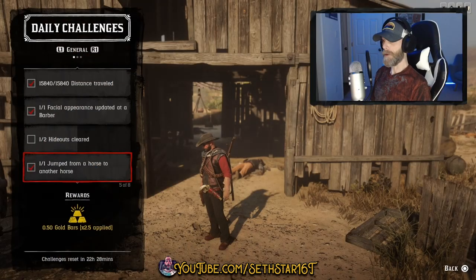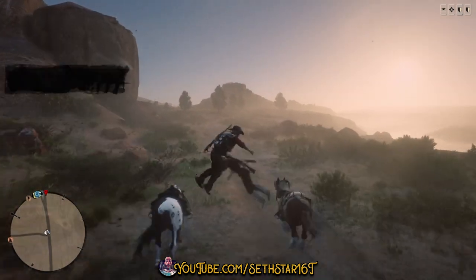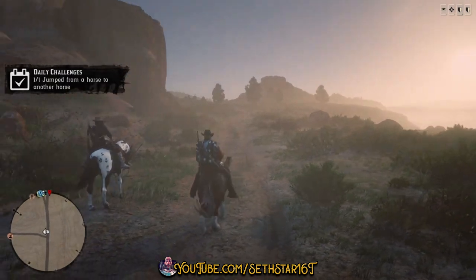Number 4: Jumped from a horse to another horse. Pull alongside another horse and hit the prompt when it presents itself in the lower right-hand corner of your screen.